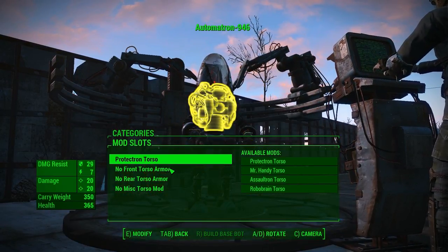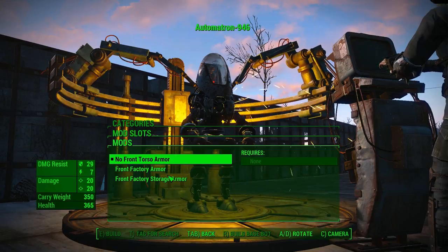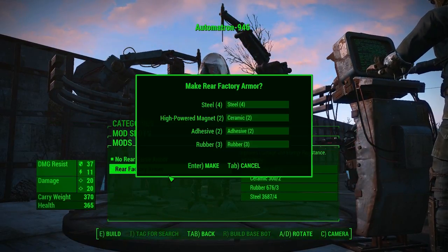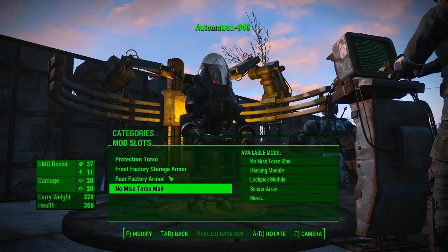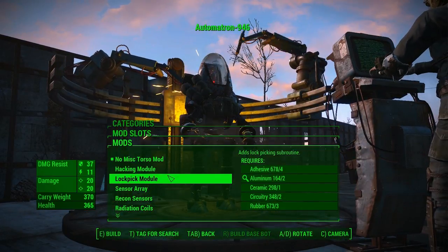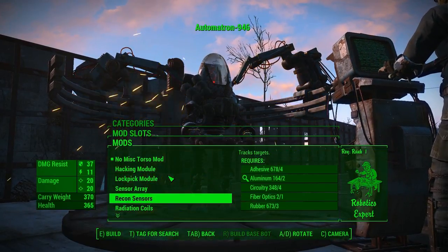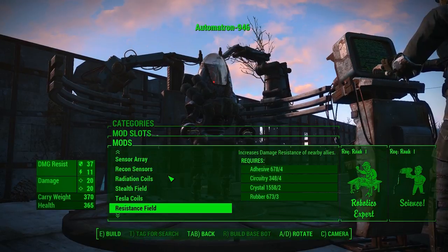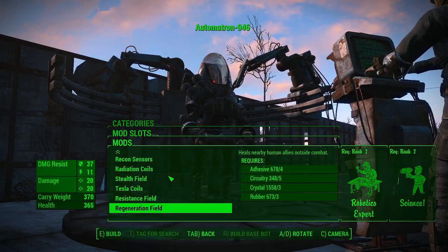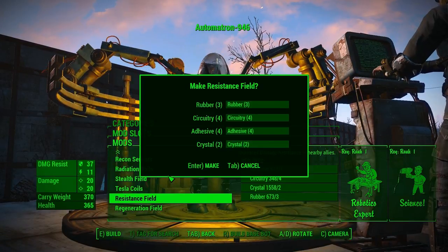Torso. We can just build this sucker up. Ported a hacking module, click the hack. Lockpick module. Sensor array, recon sensors, radiation coils, stealth field, Tesla coils. There's supposed to be a way of setting one up as a scavenger to go get stuff for you. Let's give them the resistance field.